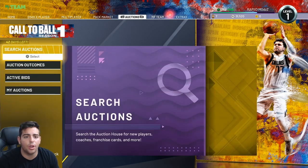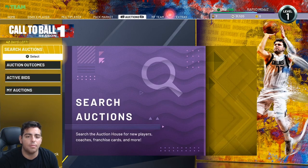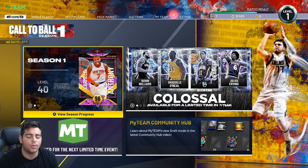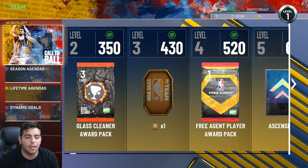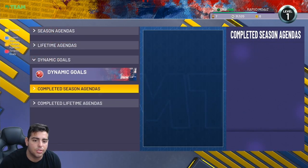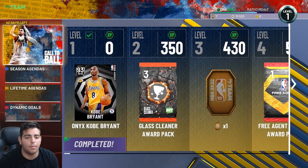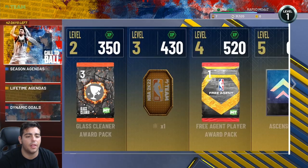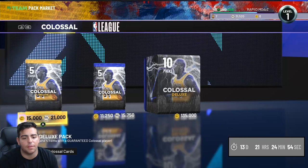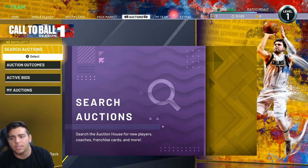How do you unlock the auction house? When you get in, if you don't have it yet, go over to Home, go to Season 1, and just click A — that's pretty much how you unlock the auction house. It should give you a little symbol. If you don't have the 30 cards, pop a pack and you should have 30 cards.